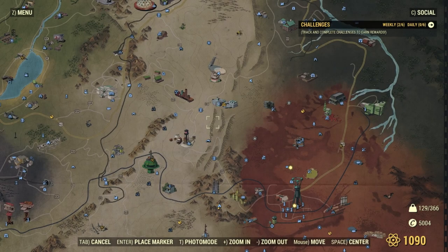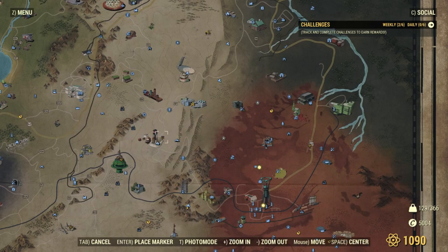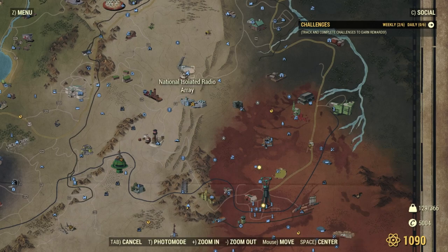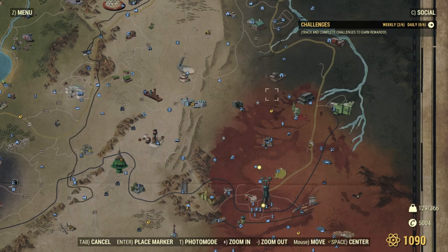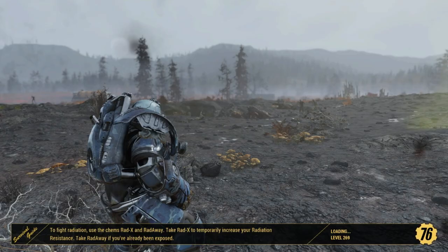Next, what I like to do to farm experience is farm super mutants. Whitespring is a perfect place on the Adventure server — it can be quite busy sometimes, but there are a couple more places to go. Huntersville has a bunch of super mutants. You can also find super mutants at the National Isolated Radio Array and at the General's Steakhouse — always a decent bunch in there. Let's go to Whitespring and I'll show you how much experience you get from every single kill.